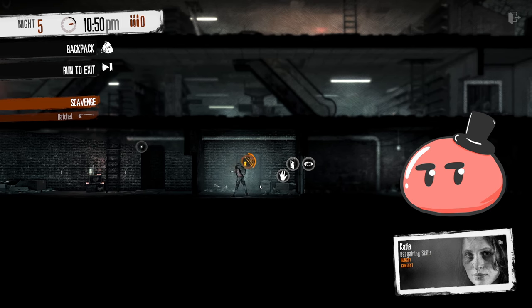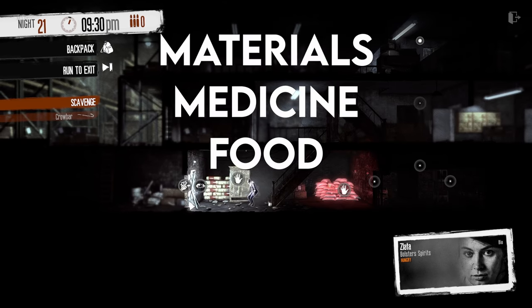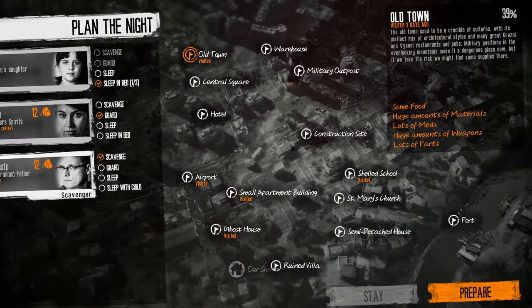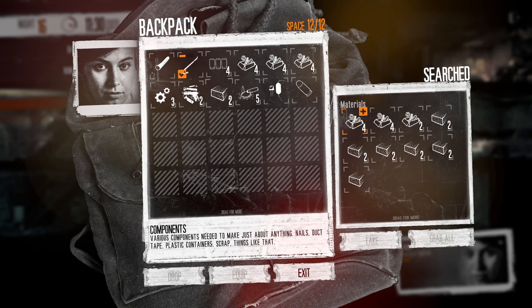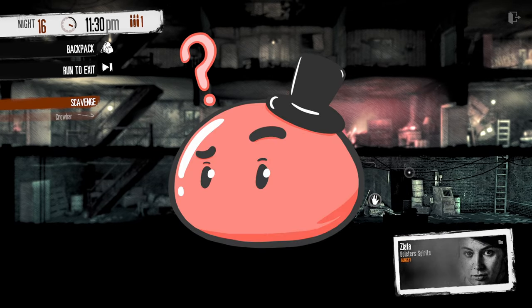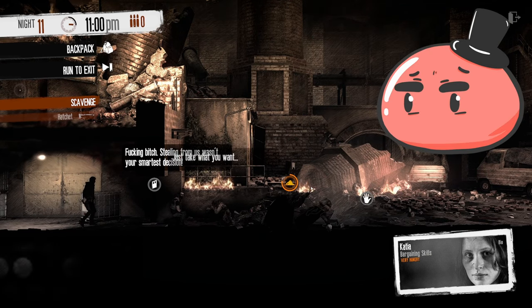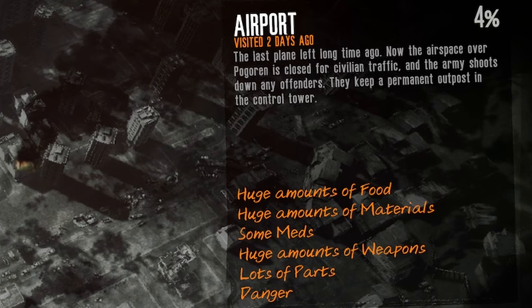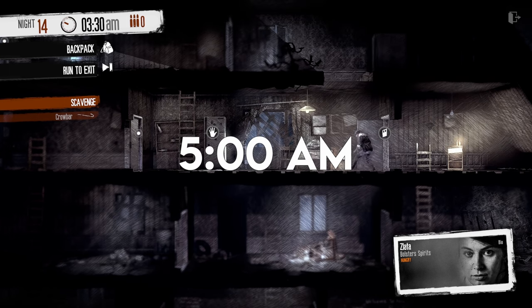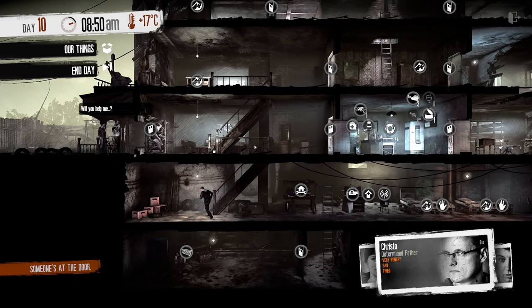Scavenging is one of my favorite parts of the game. Every night you get to pick one survivor to go out and explore, looking for materials, medicine, food, parts, and even weapons. You also get to decide where to scavenge by picking a location on the map. Some locations have an abundance of one resource and a deficiency of another. Some are abandoned and filled with loot, and some are inhabited and may or may not be dangerous. Scavenging starts at 9 PM and ends at 5 AM — if a survivor fails to leave before 5 AM, they'll have a much harder time going back home and might arrive late or be wounded.